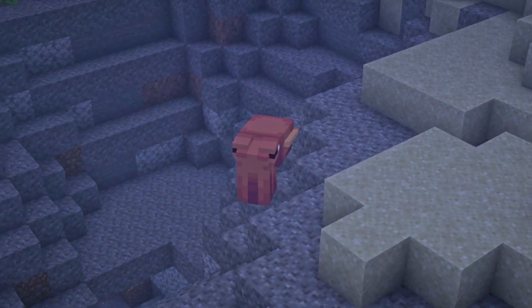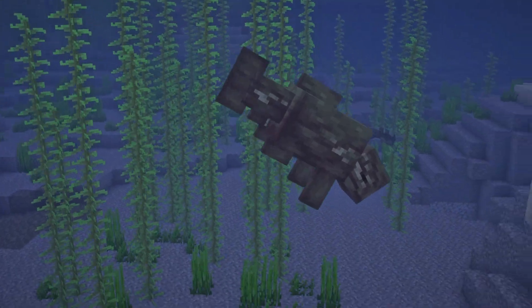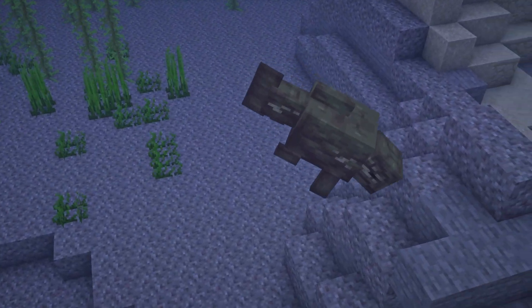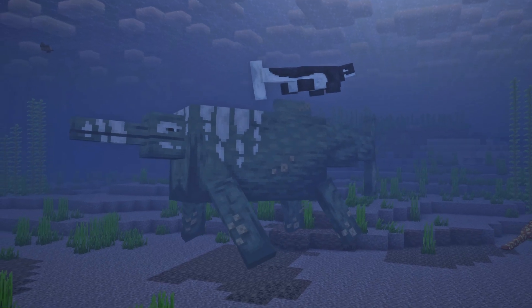The Pelagic Prehistory mod introduces new creatures and ancient plants into Minecraft. The animals must be created through locating fossils and processing them to achieve DNA which can be used to resurrect them.